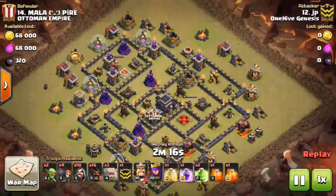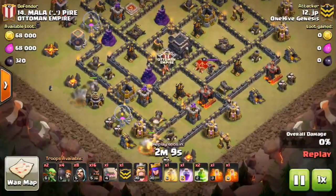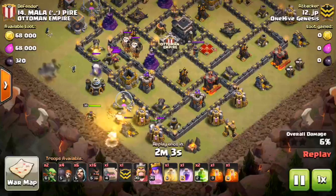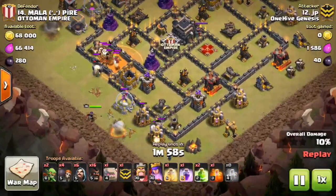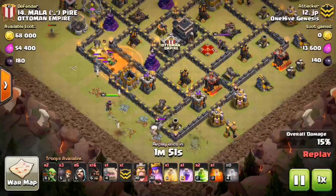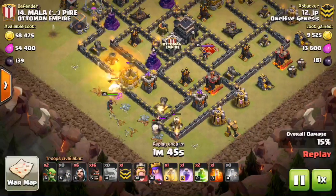Here is JP. He's going to mix it up a little bit and use a ground army. This probably could have worked against this base too, but a few mistakes in the deployment really screwed things up. Right there, that one golem — you almost never want to have a situation where you have a golem just sitting there taking punishment from the CC troops. Now there is a wizard in that area to help with the balloons and stuff, but that golem goes down in a matter of five or ten seconds to the CC troops, so he wasted quite a bit of his tanking.